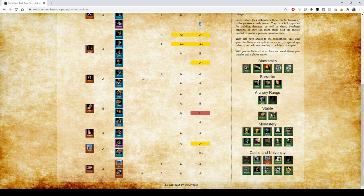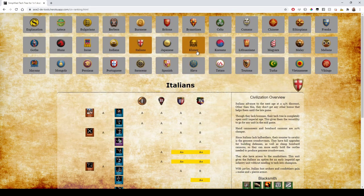Italians have a full stable, nothing too special. They are lacking Siege Engineers, so standard ratings for siege. They have pretty much everything useful in the monastery — no Heresy but it doesn't matter, so A rank for monks.